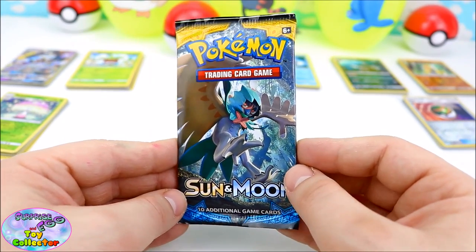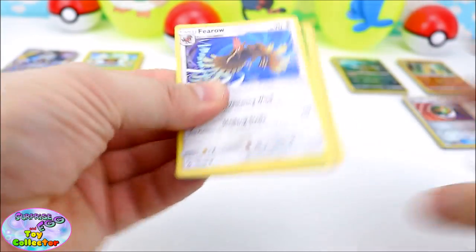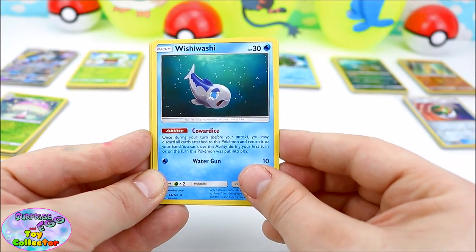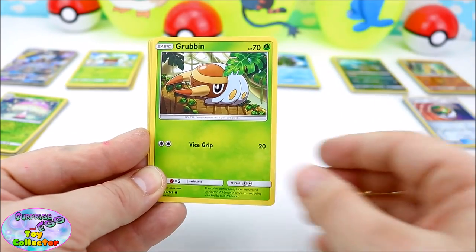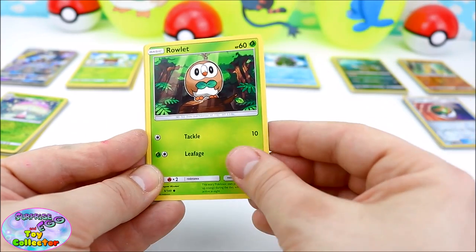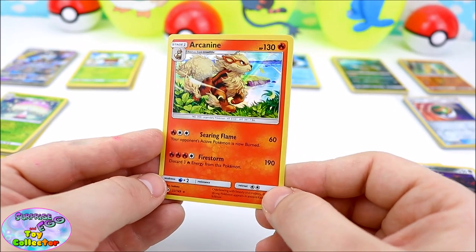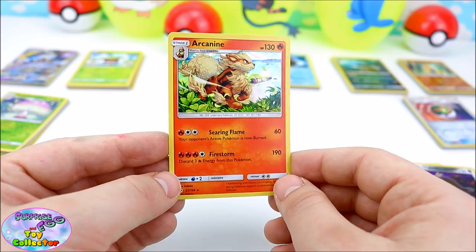This is our last pack of Pokemon Cards — let's see what's inside! We have an Energy Card, an Alolan Raticate, a Wishiwashi, an Energy Retrieval Card, a Thero, a Grubbin, a Spearow, an Alolan Grimer, a Rallette, an Alolan Diglett, and we have an Arcanine! Look at that cool picture — that has got to be my favourite Arcanine Card we've ever had! That is just so cool!